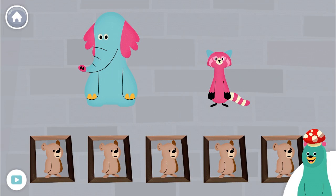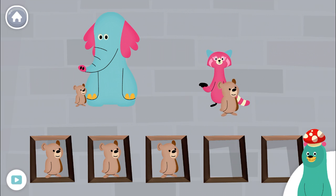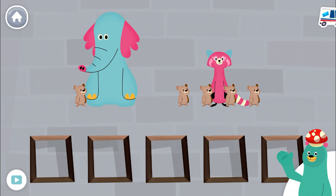There are five cubs. Give one cub to Allo. You dragged one cub. Drag four cubs to Rhea. You gave four cubs to Rhea.